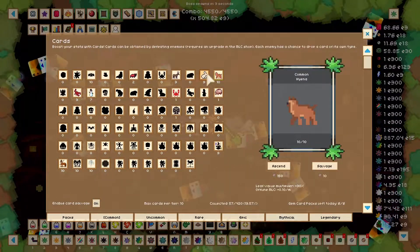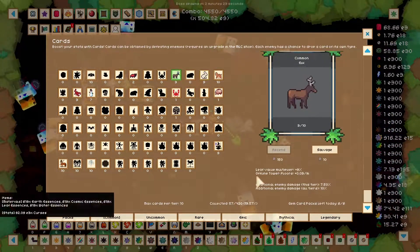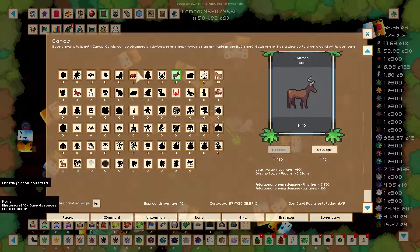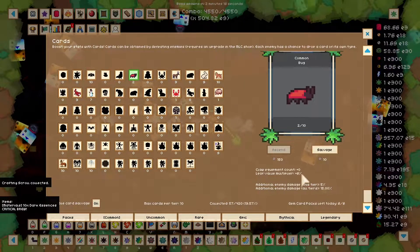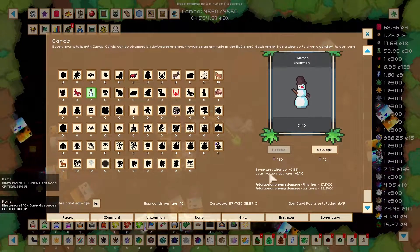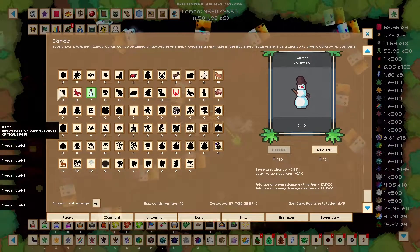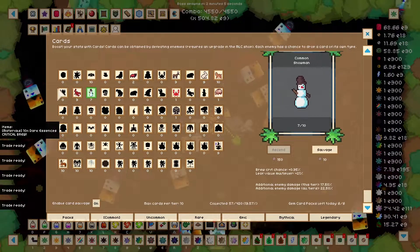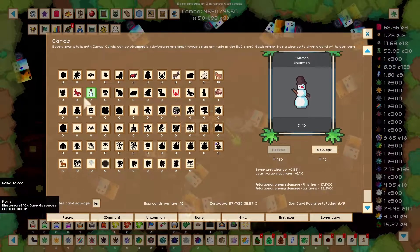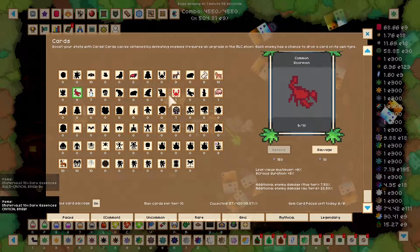Let's get back to the cards. As you can see, each one has a unique thing. This is regular crunches, offline tower floors, and these are just common cards. The big one is the Snowman, because he is brew crit chance. He is huge. If you are anywhere past the pyramid, brew crit is the thing. So getting these Snowman cards is very good.